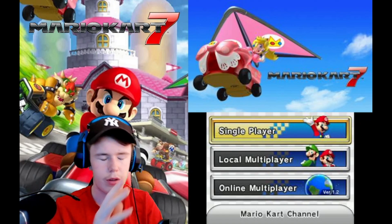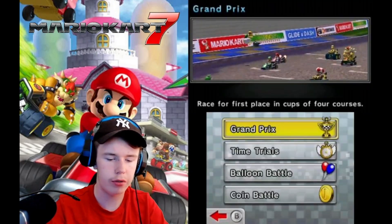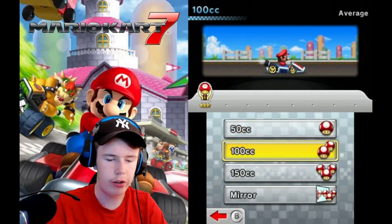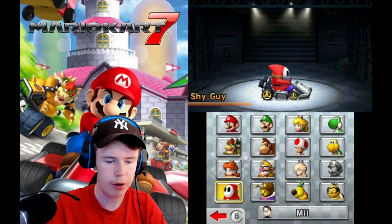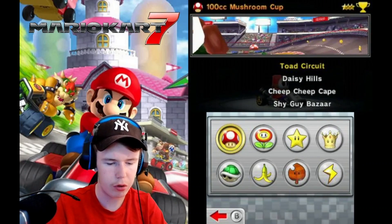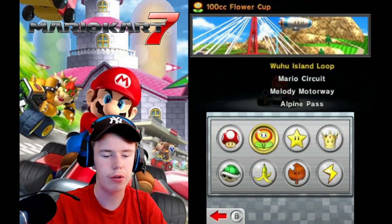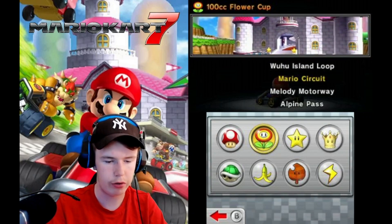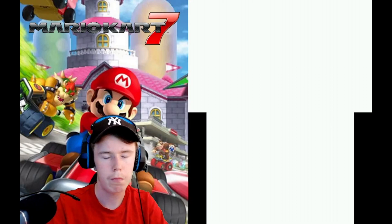Alright, episode 2, Flower Cup. Let's just get right into it, no introduction. 100cc, as we all know. We're going to actually do Shy Guy with the standard cart, because why not. Go big, go home. In this one we have Woohoo Island Loop, Mario Circuit, Melody Motorway, and Alpine Pass — pretty straightforward tracks.